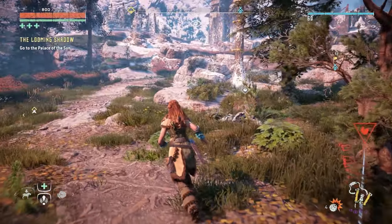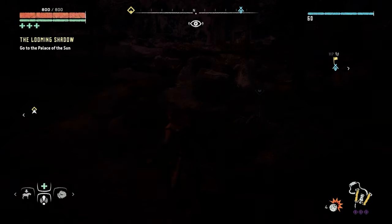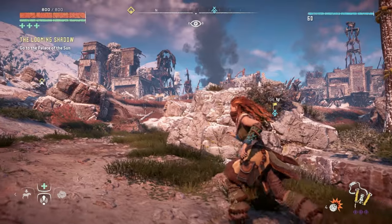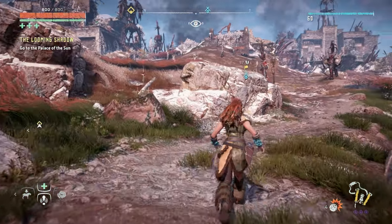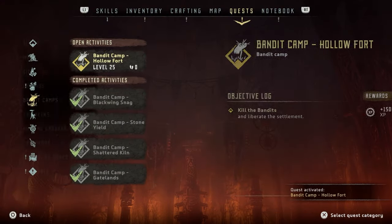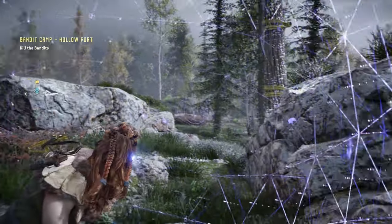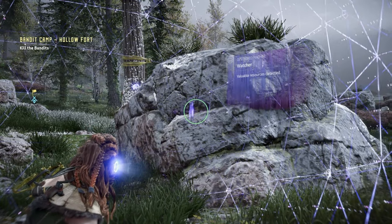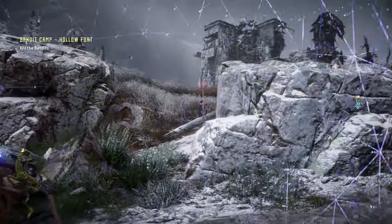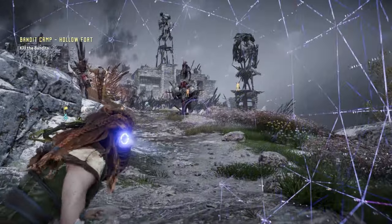This is it, guys — Bandit Camp discovered. Let's see if we can select that as a quest. We need to go in a bit further. Nothing's coming up — I don't know what the name of it is. Bandit Camp Hollow Fort, level 25. It's Nil here. Let me look around real quick because he might join me. That's a turkey — definitely not Nil.